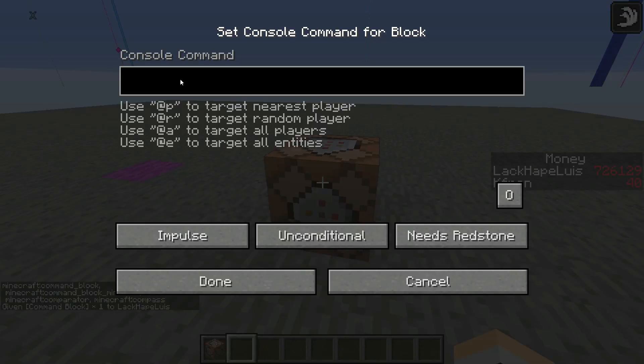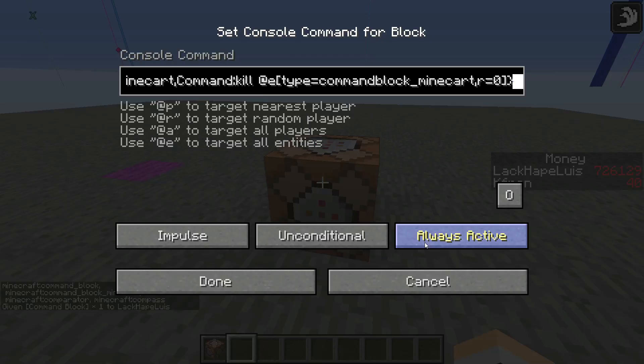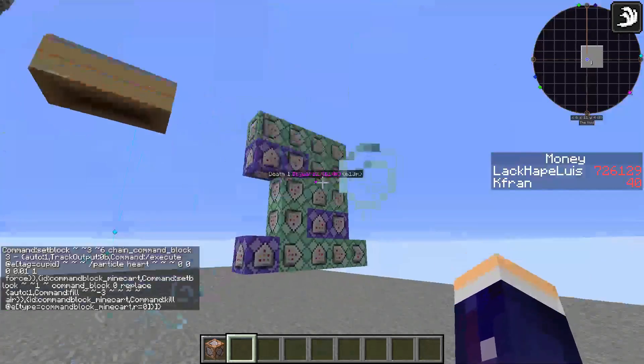Click into the command block, go into the description, copy the command, and press Ctrl+V to paste it in. Change the setting over here to make sure it's always active, then press done and it'll do its thing.